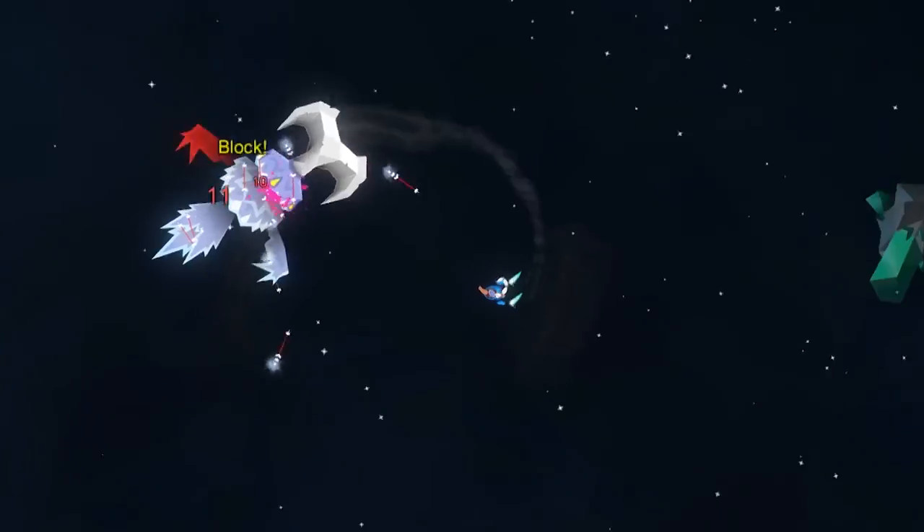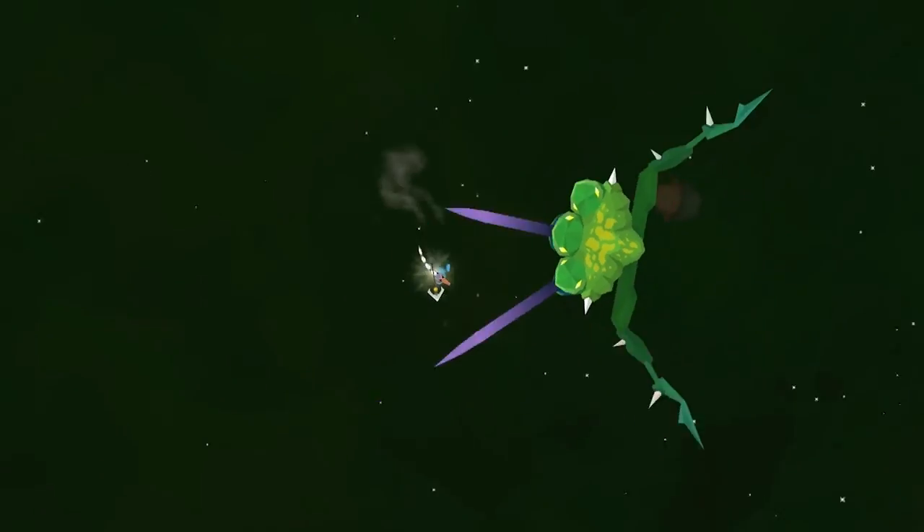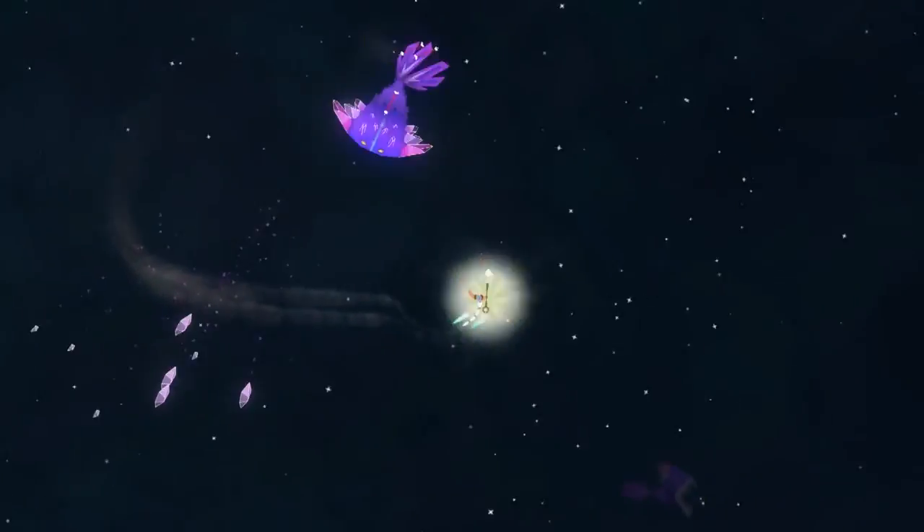To defeat them, you have a spear for serious damage, a harpoon to tear creatures apart or latch on for a ride, and a thruster to boost out of sticky spots.